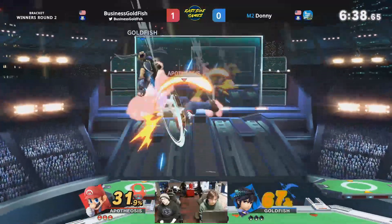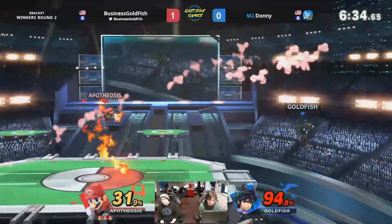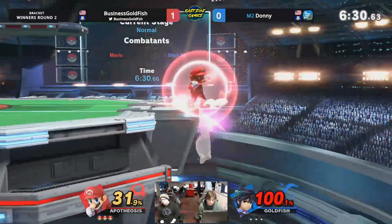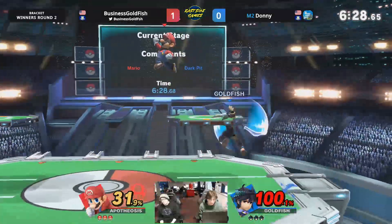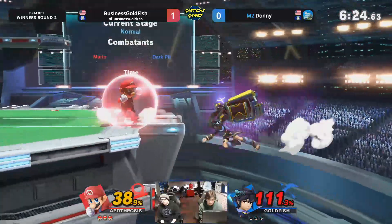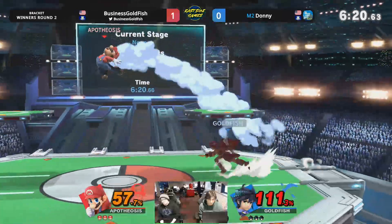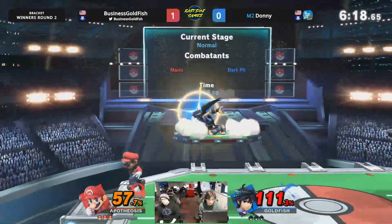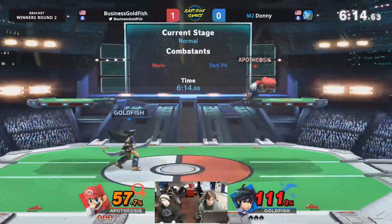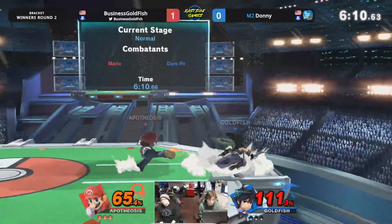Here he goes — nice damage there. Not going to take a kill, but reading the shield too. That was beautiful. Donnie reading these air dodges like nothing else right now — so the back airs. He's really on Goldfish right now. Once again the game's starting off almost identical to the last game. It's a pretty big lead for Donnie, but the nair out of shield is catching Donnie's jumps.